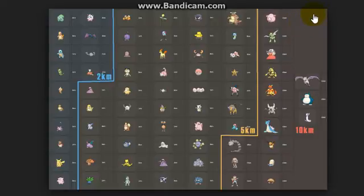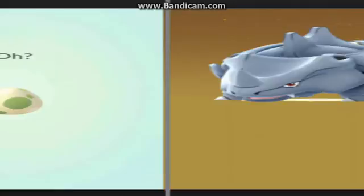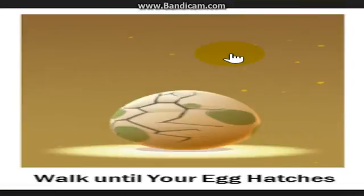When the egg is ready — whether it's 5 or 10 kilometers — you will see this on screen. You can see how much distance you still have to walk before the egg is ready to hatch. And then you will see this: you have to keep walking until your egg hatches. You will see how the egg breaks open.